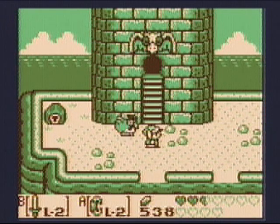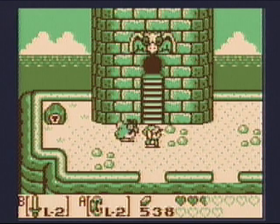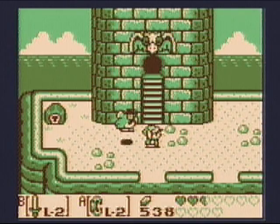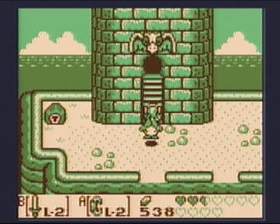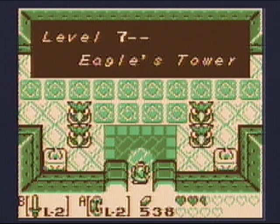Hey guys, this is BrandoGuy4, bringing you another episode of Let's Play The Legend of Zelda: Link's Awakening. In the last part, I got lost in the mountains looking for a secret seashell that is no longer there. In this part, we're going to be entering Level 7, Eagle's Tower.